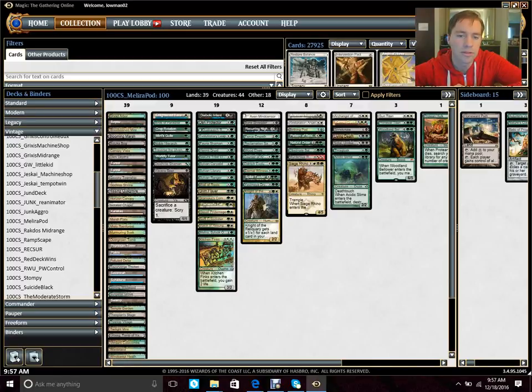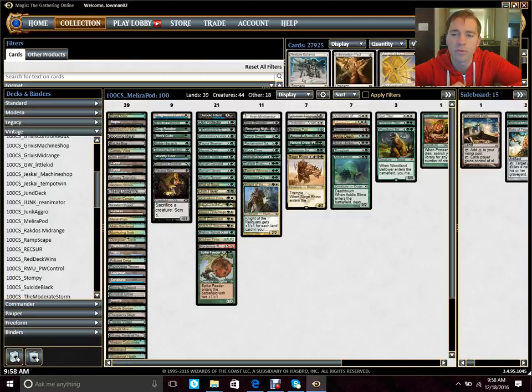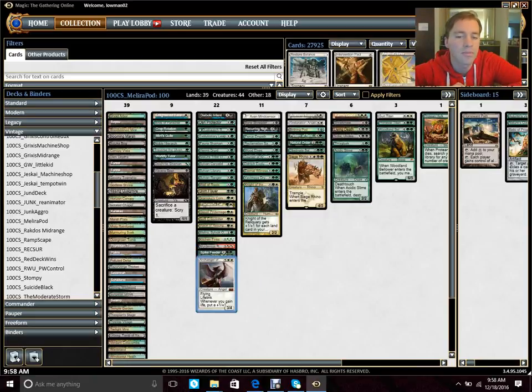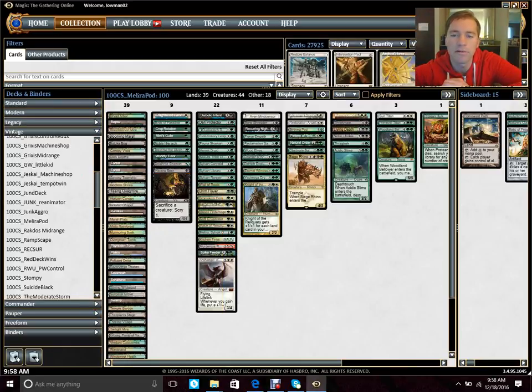You have cards like Malira, sacrifice outlets like Viscera Seer and Kitchen Finks which gains you infinite life, or Murderous Red Cap which infinitely pings the opponent and wins you the game. The newer version of the deck runs a Collected Company-based build and includes this combo — a Spike Feeder plus Archangel Thune combo. Archangel Thune says anytime you gain life, put a +1/+1 counter on each creature you control. Spike Feeder lets you remove a +1/+1 counter — it enters with two for no mana cost — and you gain two life, creating an infinite combo that makes your creatures infinitely large and deals infinite damage.